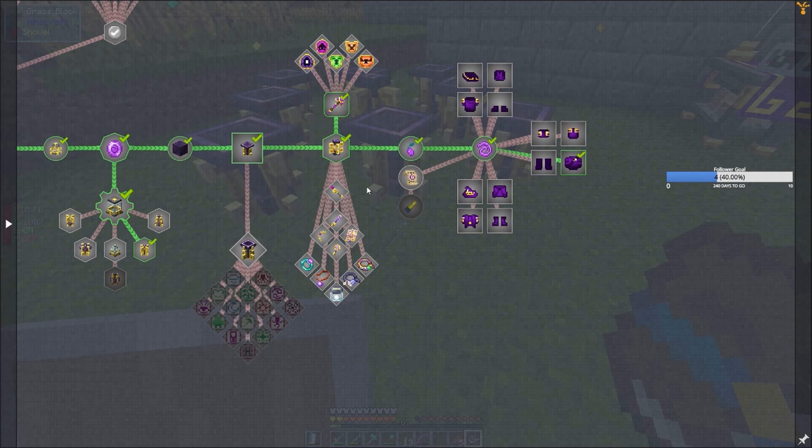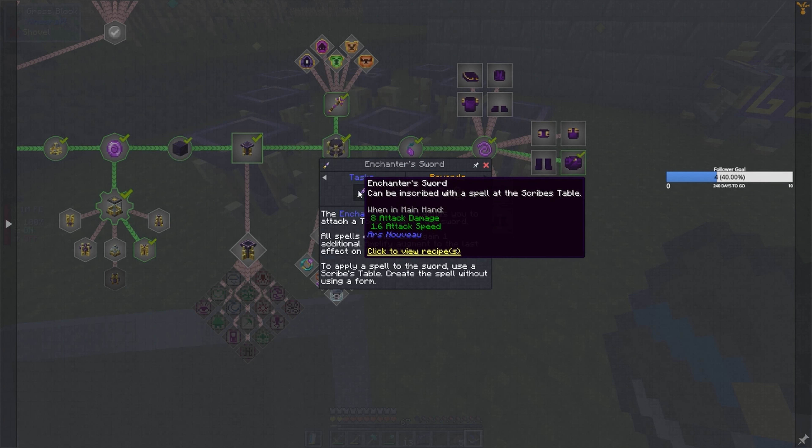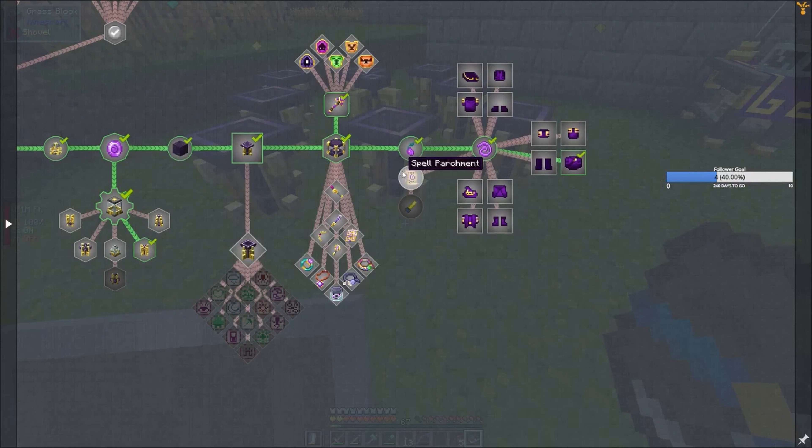So that's all good so far. The Enchanter's Sword allows you to attach a touch spell to the sword. All spells on the sword gain one additional Amplified Augment to the last effect on the spell. To apply a spell to the sword, use the described table and create the spell without using a form. Okay, the sword's not great though, so no thanks.